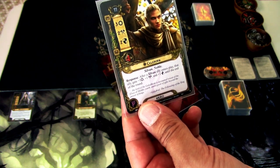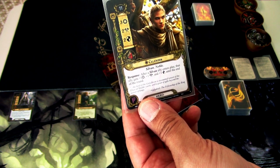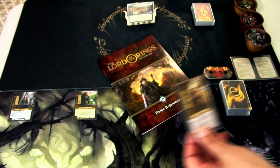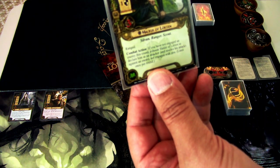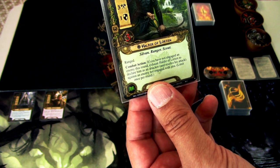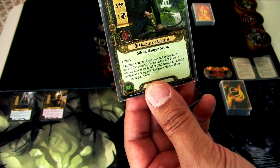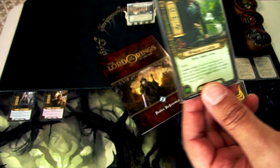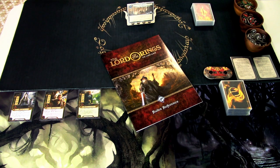Then we have Celeborn. Celeborn's response is: after a Silvan ally enters play, that ally gets plus one willpower, plus one attack, plus one defense until the end of the round. So when allies enter play they are boosted by Celeborn for that round. Then lastly we have Haldir of Lorien. Haldir has ranged and also a combat action: if you have not engaged an enemy this round, exhaust Haldir to declare him as an attacker and resolve his attack against an enemy not engaged with you, limit once per round. I understand this also affects enemies in the staging area — that is how I'm playing it as I understand the rules.